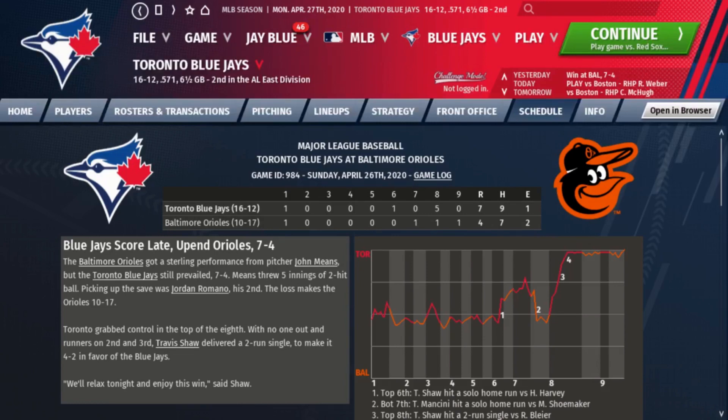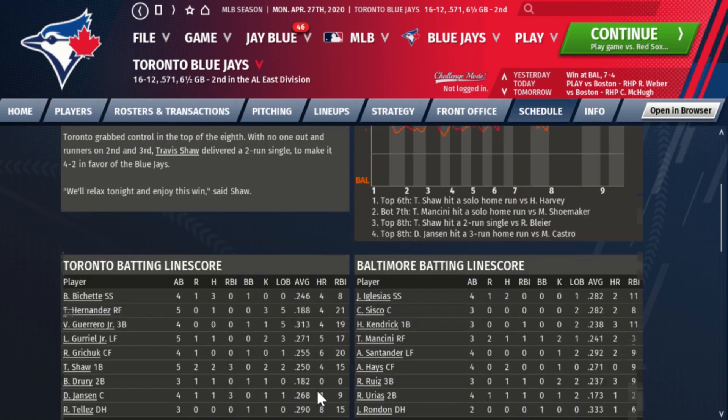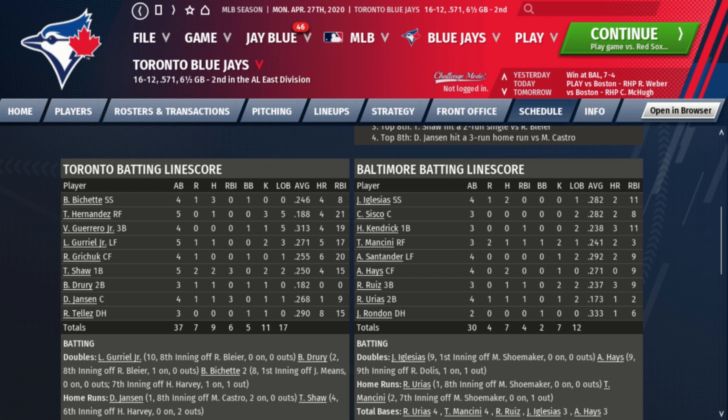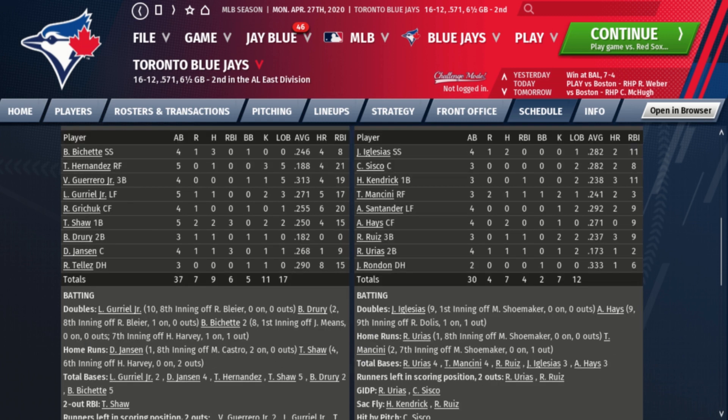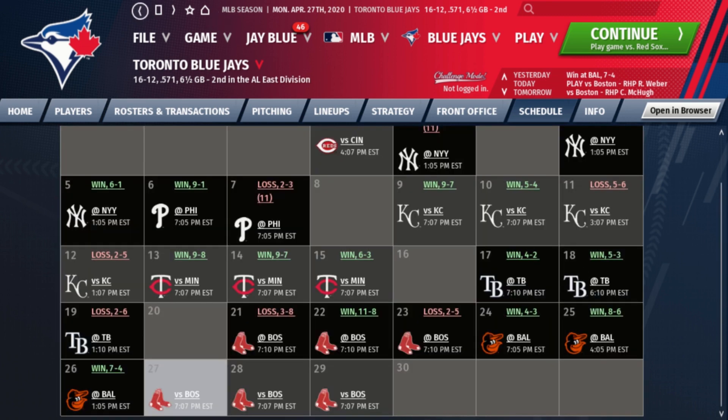The final game of the week was a 7-4 win against the Orioles. Bo Bichette went three for four with a double and a stolen base — really getting hot. Shaw was two for five with a home run, his second of the week. Danny Jansen was one for four with a home run. Matt Shoemaker turned things around, going seven and a third innings, three runs, two earned, and six strikeouts. He did give up two home runs, but it was a solid outing, buying himself some time. Jordan Romano picked up the save.